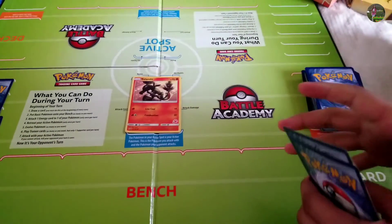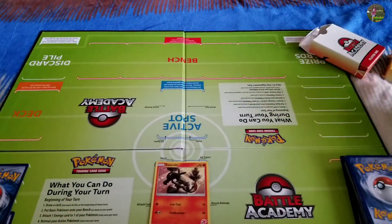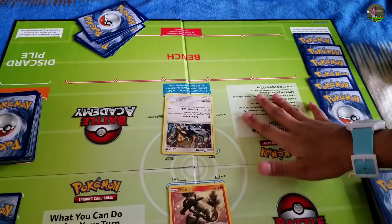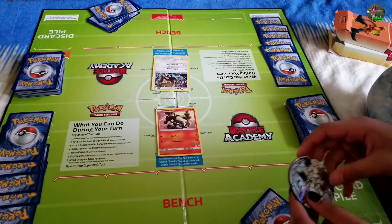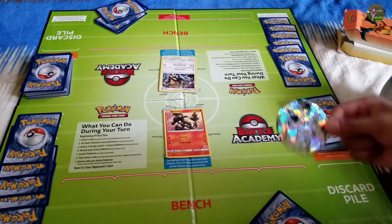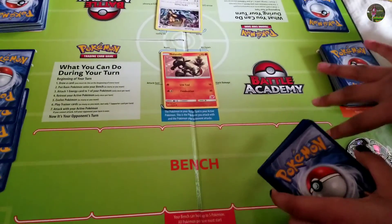Don't forget to do the same setup for your opponent. For my opponent, I'm going to use the Pikachu deck. Once your opponent's setup is all done, to see who goes first, you can flip a coin — whoever wins can go first. For example, let's say that I win.